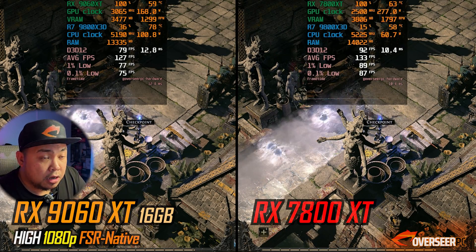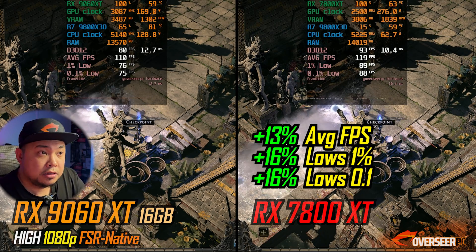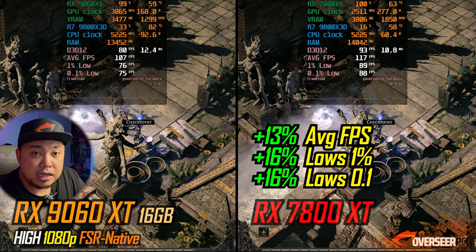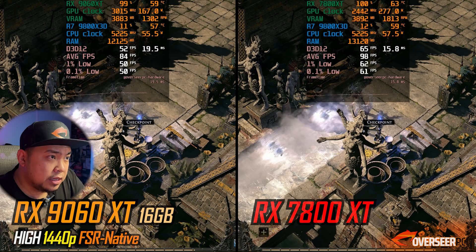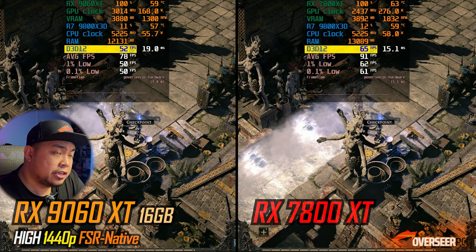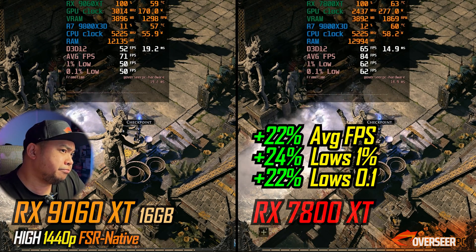Moving to Battlebit XL2 — with FSR disabled for 1080p testing, the RX 7800 XT is about 30% better compared to the RX 9060 XT, and both are GPU-bottlenecked. At 1440p, the RX 9060 XT sees much lower fps — about a 20 fps difference. Now let's look at the upscaling differences: the RX 9060 XT has FSR 4 while the RX 7800 XT only has FSR 3.